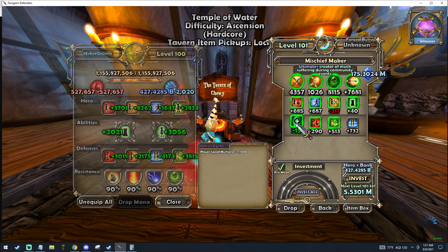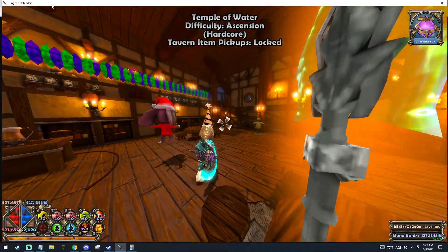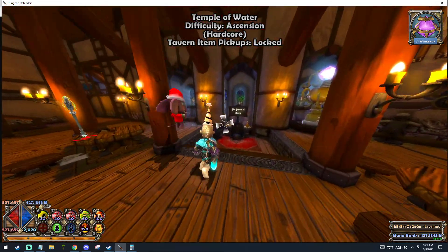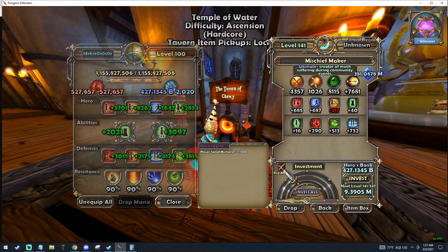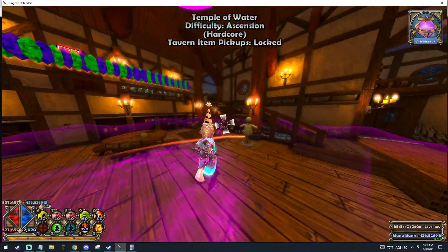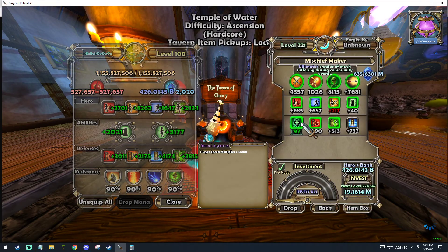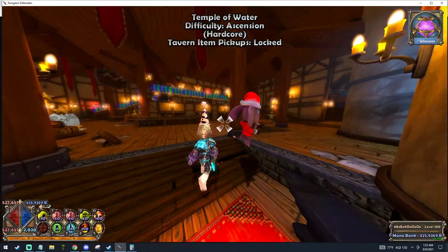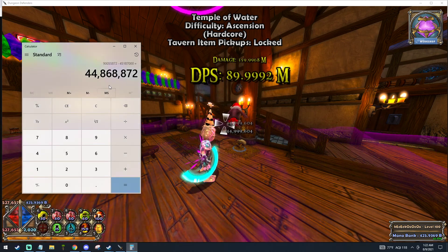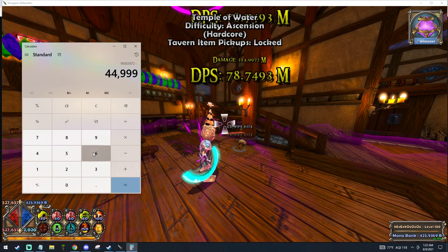I'm still too far - I'll upgrade some more. I'm going really fast because I already know what number I need, but you'll want to upgrade slower because you want to be really on point with how much damage you're getting. I'll check again - still too far. I'll go to 100. Now at 100 it's really close to 45 million, so this is the point where you'll want to pull out your calculator again and paste this number in, then subtract the amount you're doing.